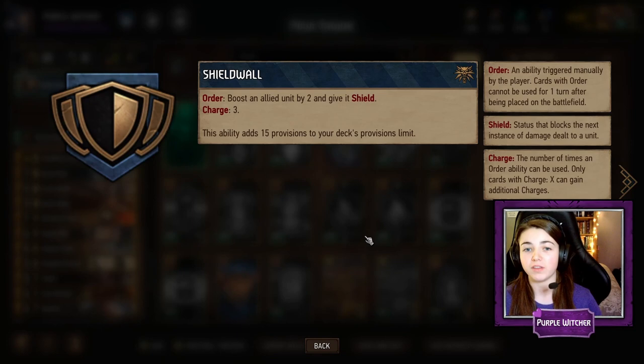One of the most important things in any Gwent deck is the leader ability. The leader ability I chose to go with this engine deck is Shield Wall, which boosts an allied unit by two and gives it a shield. Shield protects a unit from the first instance of damage dealt to it, and it does this three times. In my opinion, a very great leader ability to have with this engine deck, which you will see in the gameplay.